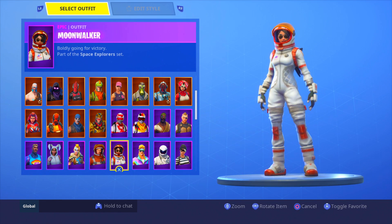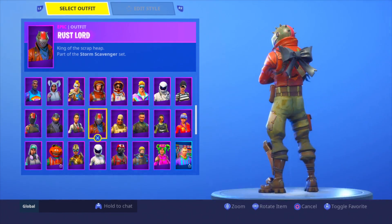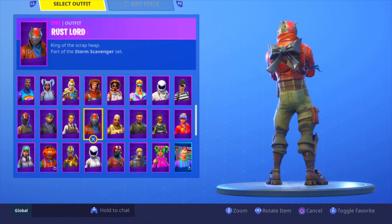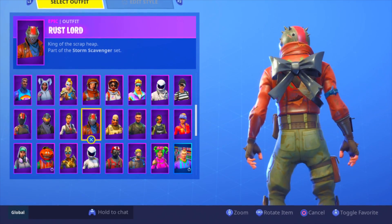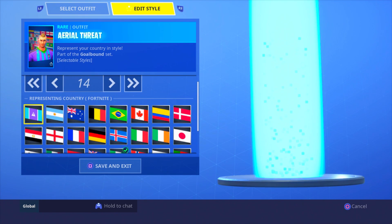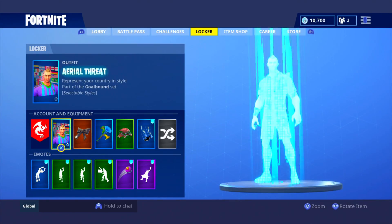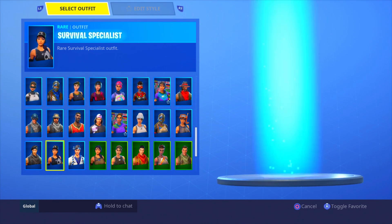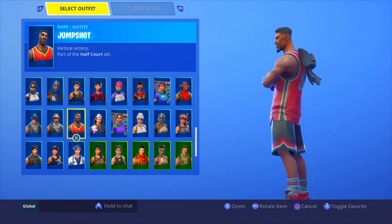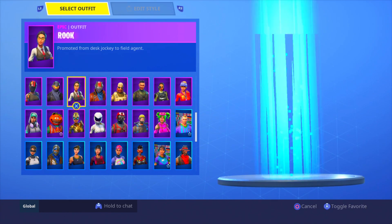All of these match. Comment down below a skin that this back bling doesn't match — I guarantee you cannot find one. It looks good even on the ones on the edge of not matching. It doesn't have to be the same colors, it just has to look good. The Cuddle Bow makes everything cooler. There is no skin in this game that doesn't match the Cuddle Bow. If the Cuddle Team Leader ever returns to the shop, go pick it up just for this back bling — I promise you'll be satisfied because it'll match literally every skin you have.